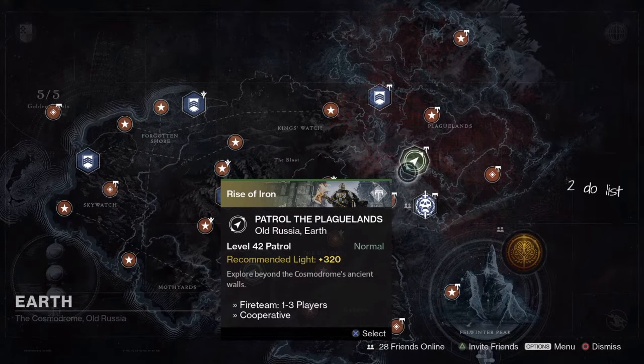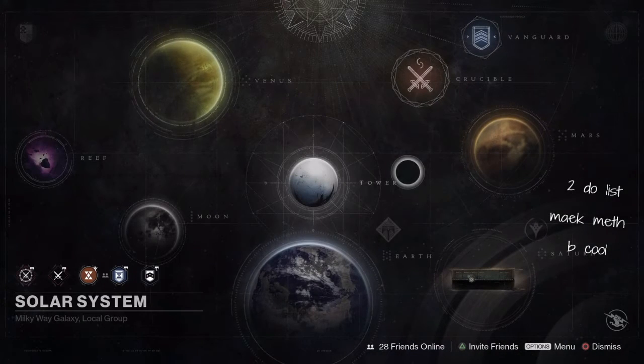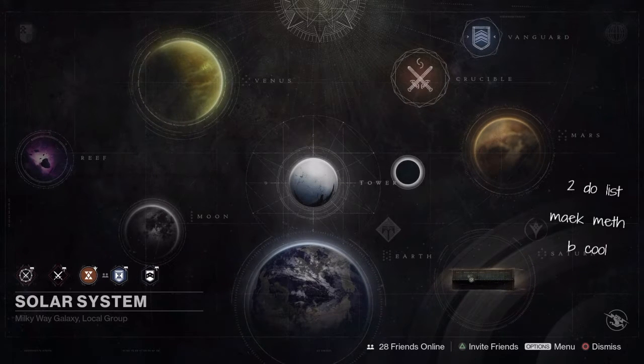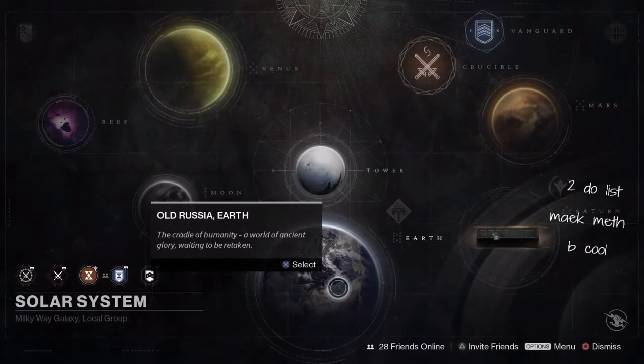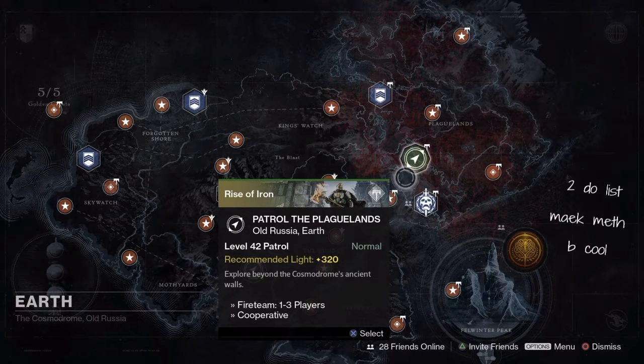Hey guys, welcome to my Minecraft tutorial. Today I'm going to be showing you how to make math, and it's going to be cool. So first, for this Minecraft Easter egg, you gotta get on Destiny and then go to planet Earth. This requires that all the DLCs ever, you know what I'm saying.